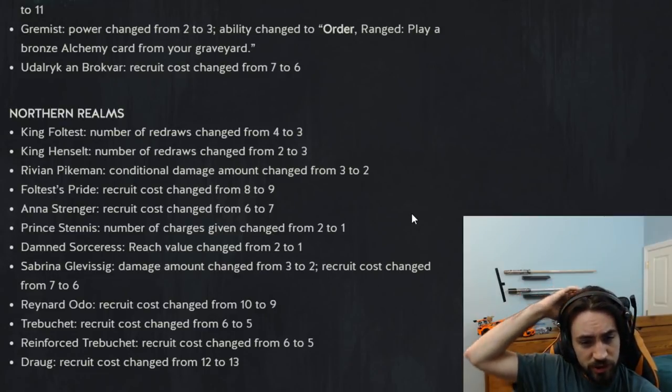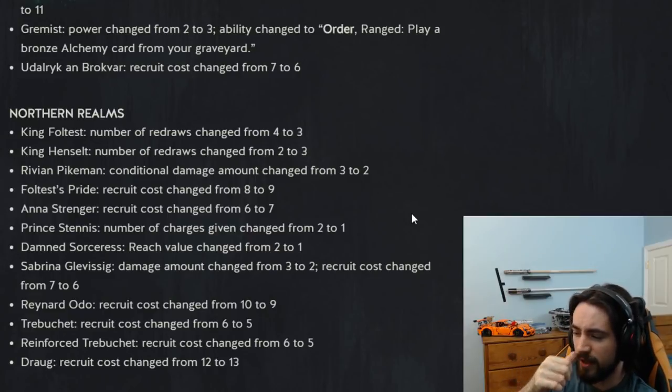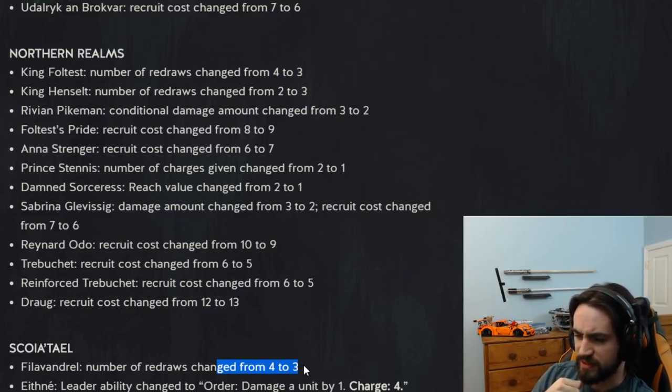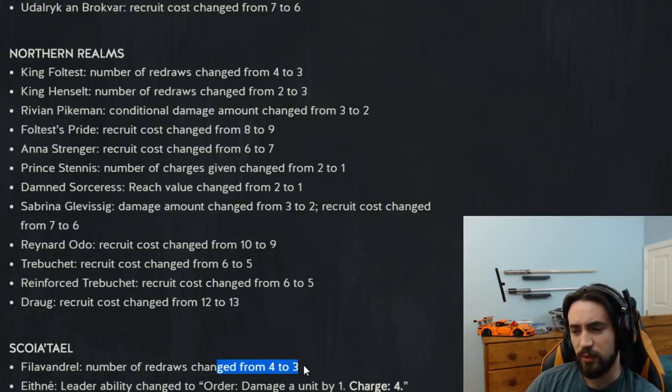King Foltest: number of redraws changed from four to three. This is no surprise — Foltest was the best NR leader by a long shot. Phil Evangel: this really surprised me. Phil Evangel was a leader seeing close to no play, and when they leaked that Phil Evangel was getting altered I was really excited — but they nerfed it.